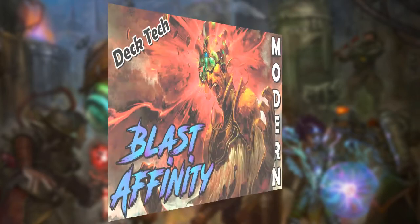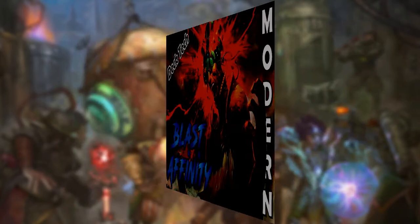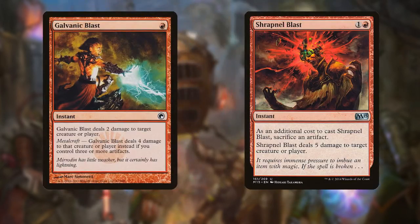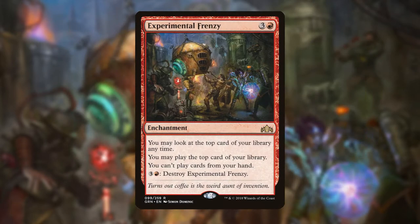Because we're playing the Blast Affinity version — if you didn't see Blast Affinity, it was a series on the channel — basically I took a budget version of Affinity without Arcbound Ravagers and Mox Opals and whatnot, and added Galvanic Blast and Shrapnel Blast. We're playing four copies of Galvanic Blast and four copies of Shrapnel Blast, so the idea was to get reach through burn spells. This is even better with Experimental Frenzy — we can start ripping cards off the top of the deck: Memnite for free, Galvanic Blast four to the face, Ornithopter for free, Shrapnel Blast five damage, Galvanic Blast four damage. Not only are we churning through our deck, we also have tons of damage from burn spells.